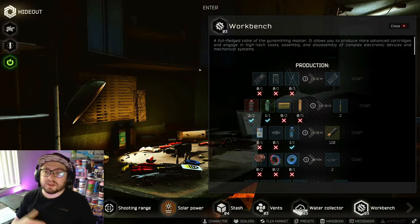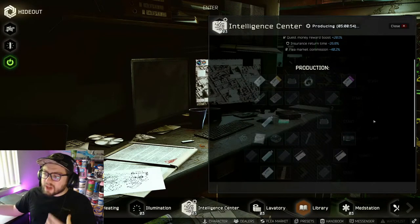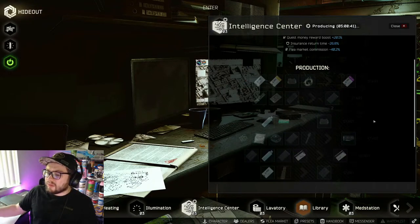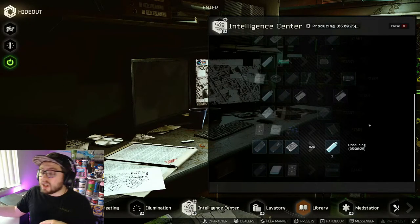The intel station is a little different this wipe because bitcoins went through the roof, which kind of ruined GPUs via a big nerf — they tried to nerf it when bitcoins went back down but didn't increase GPUs again. Generally GPUs were the best way to make money at the intel center, but this wipe I've found flash drives and intel folders of intelligence have been the best. I've also been crafting VPX drives depending on materials.